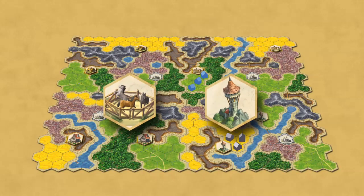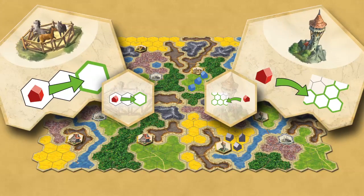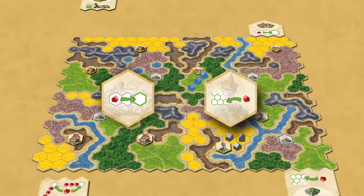These tiles convey a special ability, shown on the back of the tile. Location Summary cards are also placed around the game board for all to see what special abilities are possible to acquire during this game of Kingdom Builder.